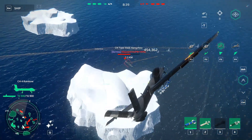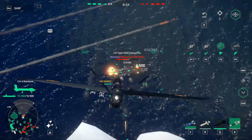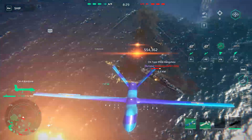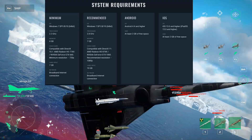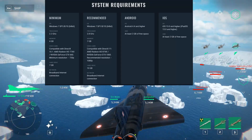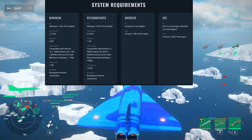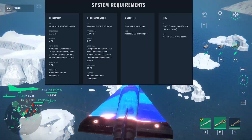I truly recommend the PC version because in terms of optimization this game is really, really nice. You won't have drops in FPS compared to the mobile version. So if you're struggling to run this game on your mobile device, I highly recommend you switch to the PC version. Here are the system requirements: minimum specs are Windows 7, a processor of 2.2 GHz, 4 GB of RAM, no video card required, and 7 GB of hard drive space.